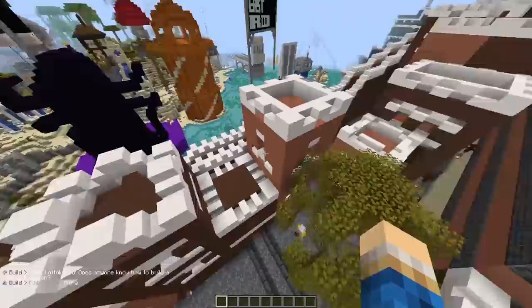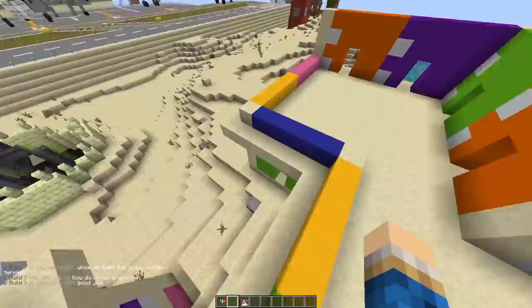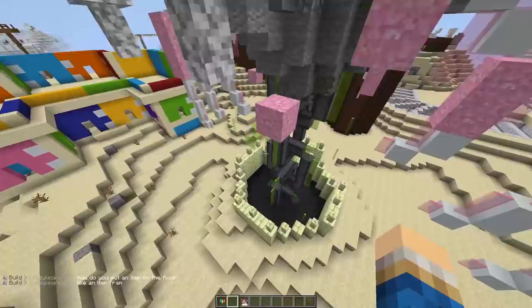People have done a fantastic job at not only doing builds, but also providing some culture and insight into different parts of the world that we probably aren't as exposed to. Musical Melts Yemen Rainbow Hotel — is this a thing? It's very colorful.